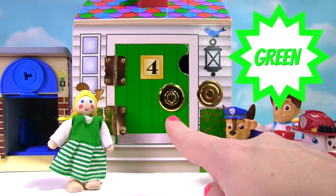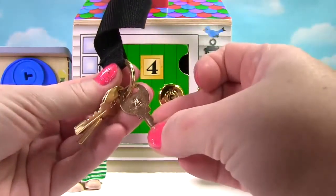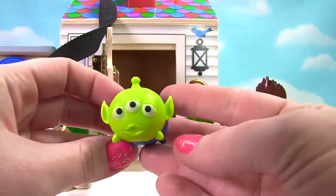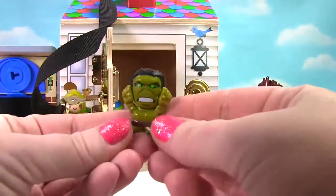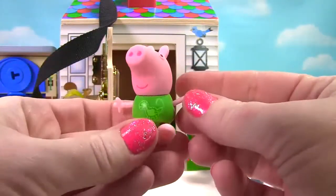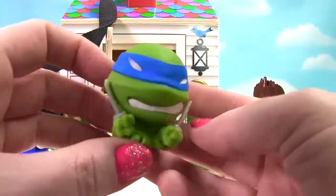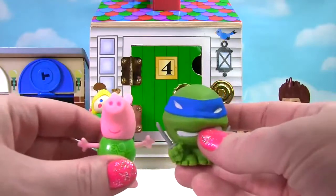Our green doll would like to open up her green door — it has the number four on it. She hopes Chase, Ryder, and Marshall can help! We need the number four key to open up the number four door. Let's see what's inside! There are lots of green gumballs! And here's a green toy — it's Alien from Toy Story! He has a green face and a blue shirt on! Here's another green toy — it's Hulk and he's green! Who else was in there? It's George from Peppa Pig, and George is wearing a green shirt with a dinosaur on it! And there's one more toy in here — it's also green and blue. It's Leonardo from the Teenage Mutant Ninja Turtles! Door number four had one, two, three, four toys inside!